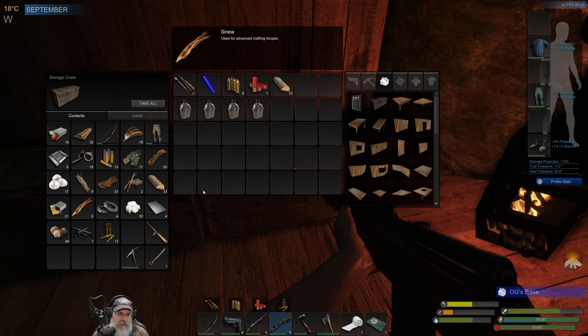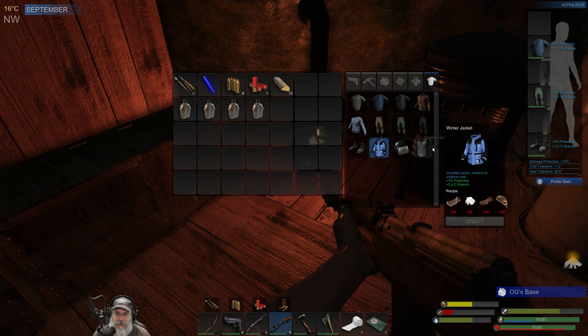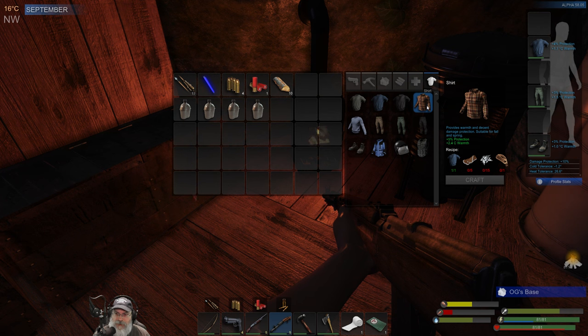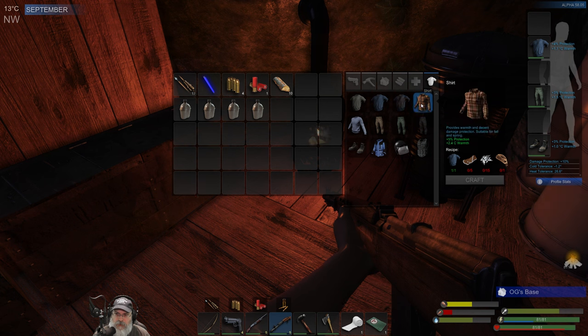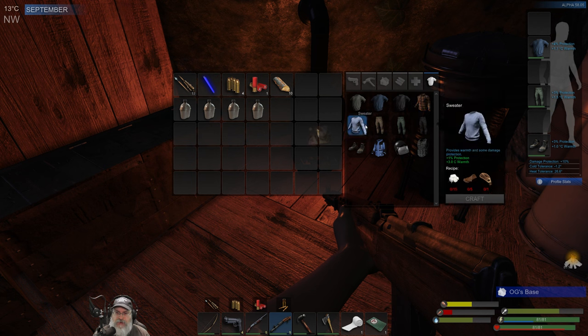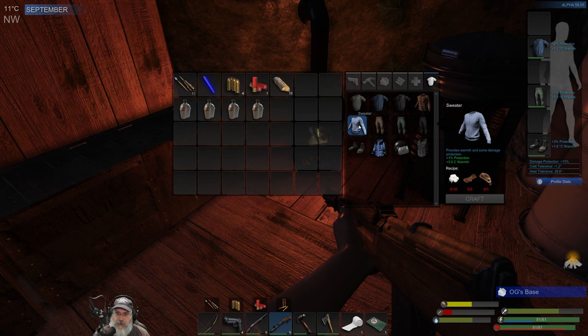We have nine sinew now. Let's look at clothing before I let you go. We want the winter jacket of course, and the combat helmet and all that. This one gives more protection but less warmth. This one gives six protection and two warmth; this is five protection and 2.4 warmth — so a little more warmth for a little less protection. The sweater doesn't require padded cloth and gives the most warmth for shirts, but less protection than we currently have with four protection on our current shirt.